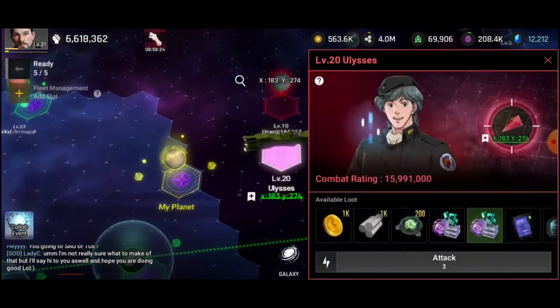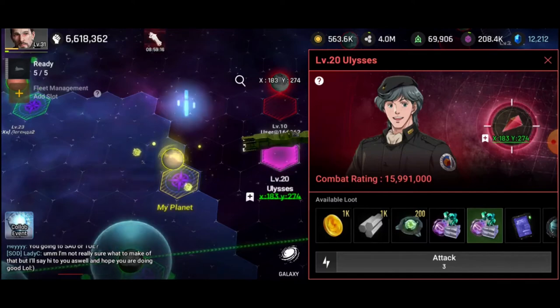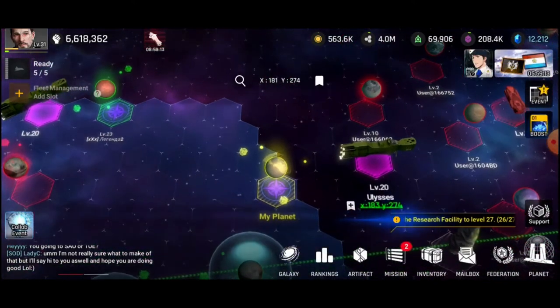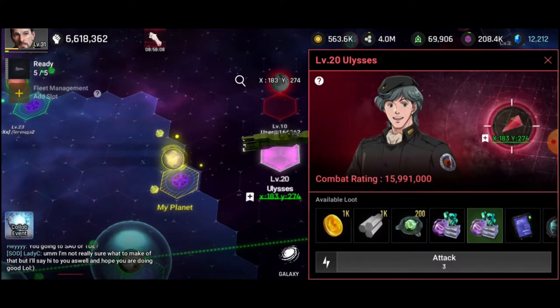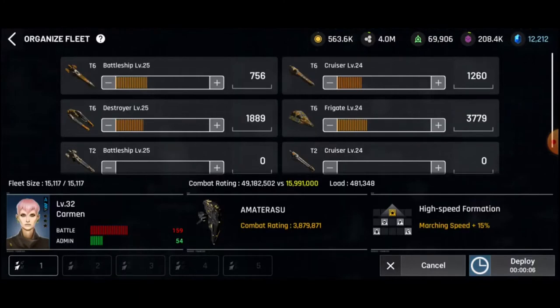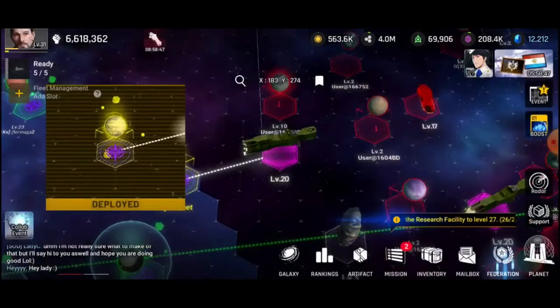Also, while you are attacking pirates, one of the efficient ways I will say is that whenever you are sending ships — like if I am going to attack a pirate — I take off the battleships and cruisers and replace them with lower-level ships. I'm going to take T2 battleships and T2 cruisers and send them instead.